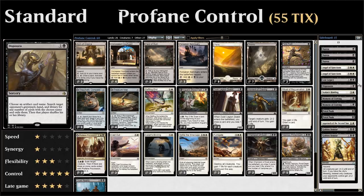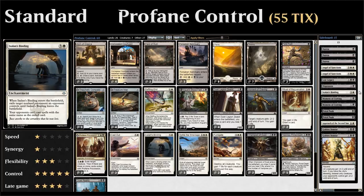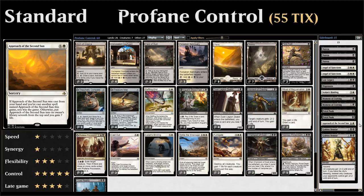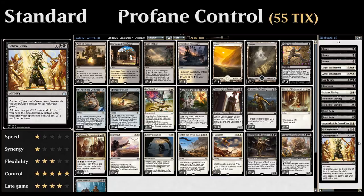We have an additional Ixalan's Binding to get rid of problematic permanents like God-Pharaoh's Gift, then additional copies of Moment of Craving and Fatal Push against aggro decks. We have 1 copy of Approach of the Second Sun as an additional win condition in case our other win conditions might not get there, and 2 copies of Golden Demise as a cheap sweep effect against wide aggro decks. So that's the deck — now let's jump into some games and see how it does.